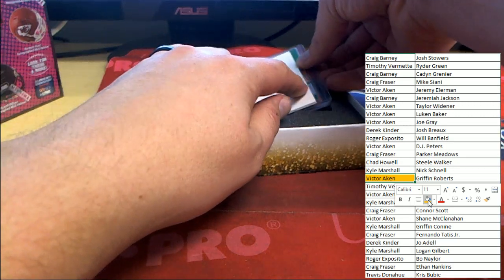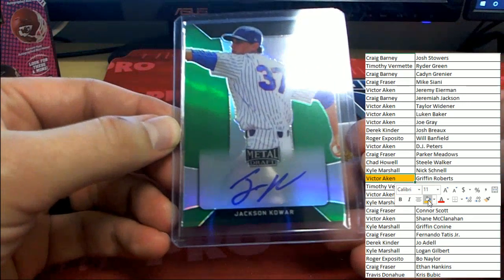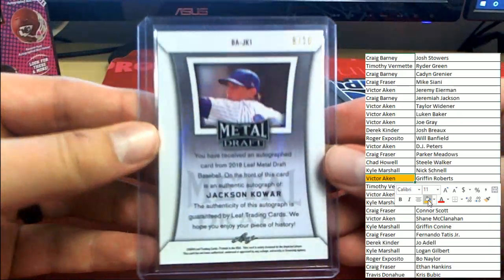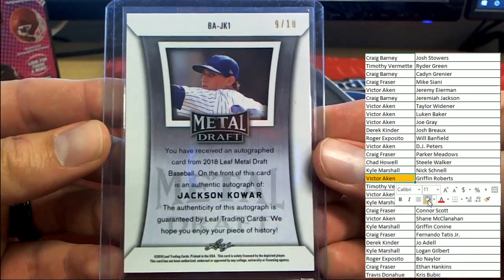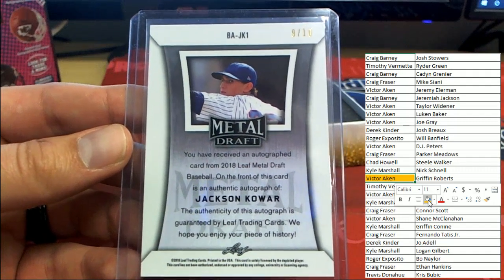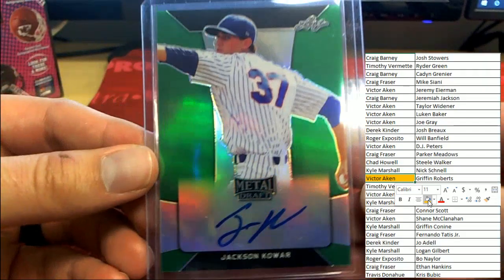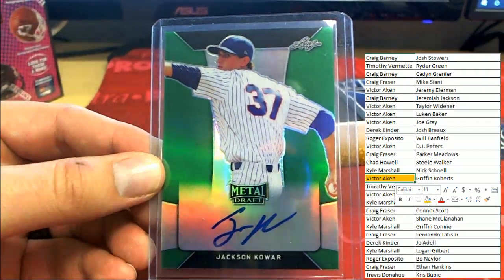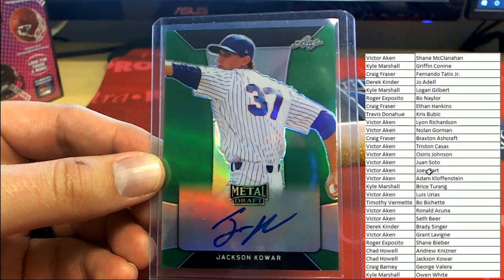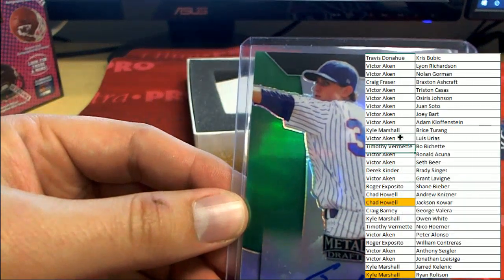Halfway through. Next card out from Leaf Flash: Jatson Kowar on the green parallel, number 9 of 10. This is actually from Leaf Metal Draft. Not a bad pickup - Jatson Kowar is heading out to Chad H. Congrats Chad, pick up the 9 of 10.